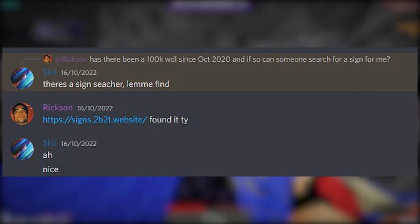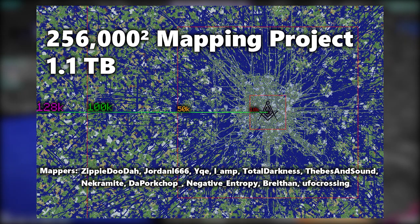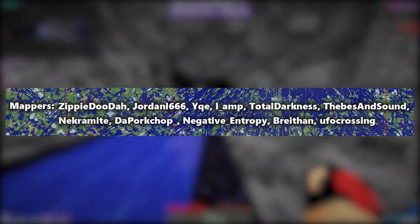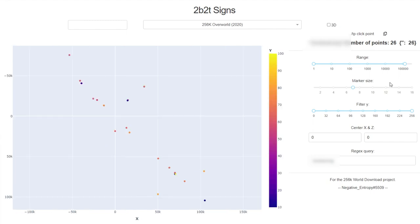So I asked for information about how you search for signs and was quickly pointed towards the epic 256k mapping project set up by these absolute legends. I'd heard about this project before but hadn't realized there was an easy-to-use sign search feature with it. I put in my first IGN and bang — there were a bunch of signs by me.